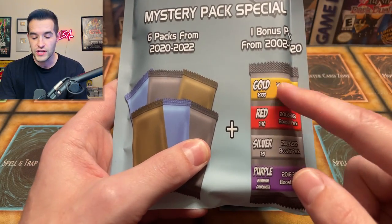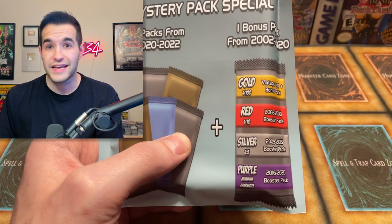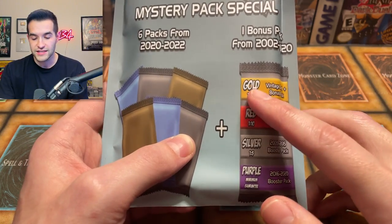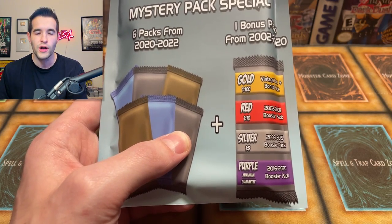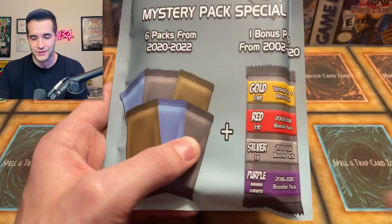The reason gold is so rare is you can get a DDS Dark Magician as a bonus pack, which is worth around $800 to $1,000. There are also a few other really cool ones in the gold tier, which you might not get that often — obviously one out of a hundred. But the reds are really what you're looking for, because you're going to get first editions, and hitting gold is obviously amazing — that's why it's called gold.